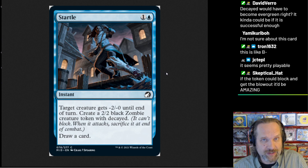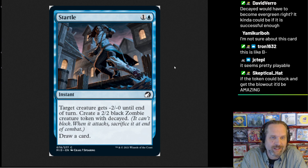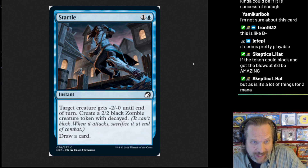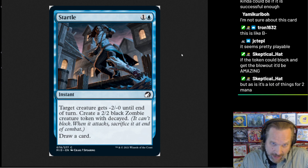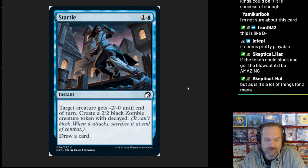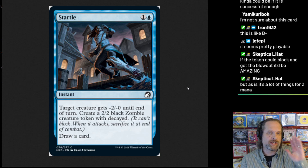As for what the card does: one and a blue for an instant. Target creature gets minus two, minus zero until end of turn. Create a zombie with Decayed, which means it can't block and when it attacks, sacrifice it. So you've got this thing that's just sitting there to make one attack.